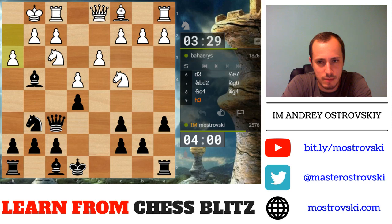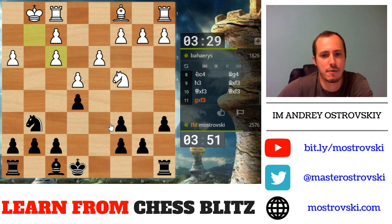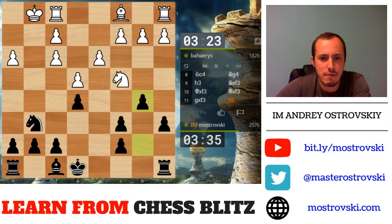Where does Mr. Mostrovsky come from? I come from Ukraine. Let's take on f3 now. As I said, it feels like a better version of this famous line with Bg4. Just b5 — attacking the knight, kicking it away from c4 where it attacks e5, so that frees my own Ng6 to maneuver.